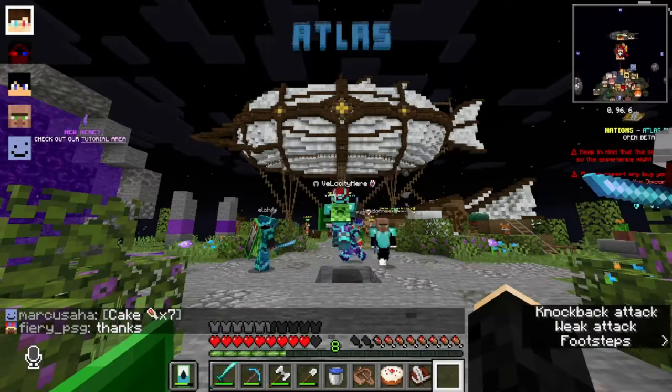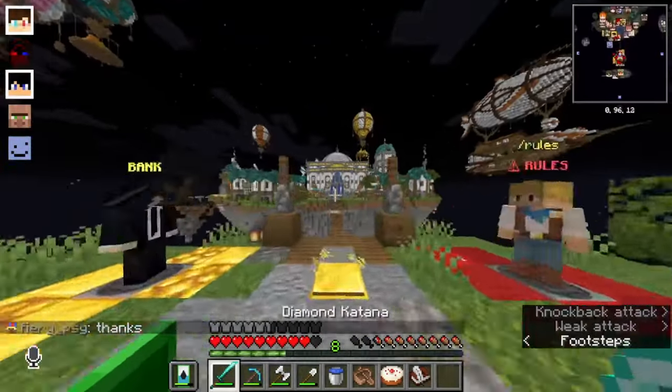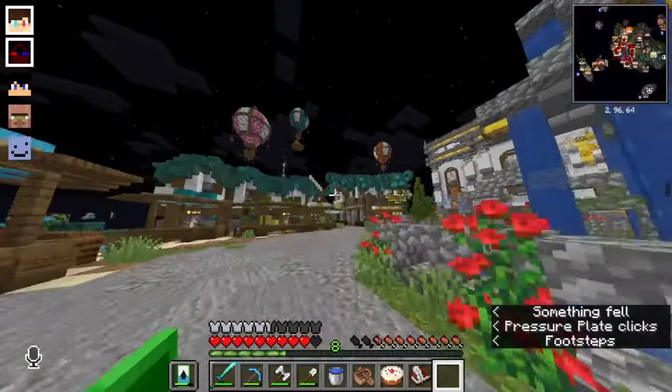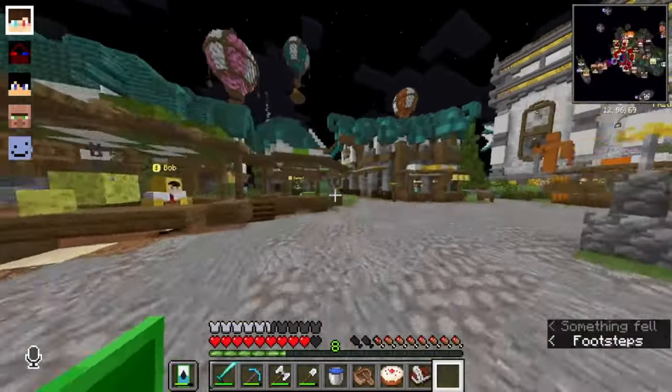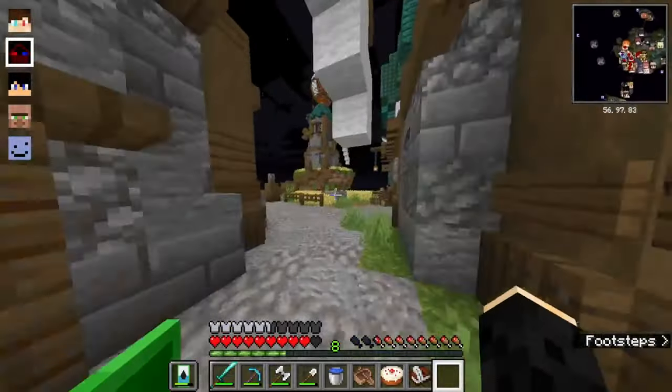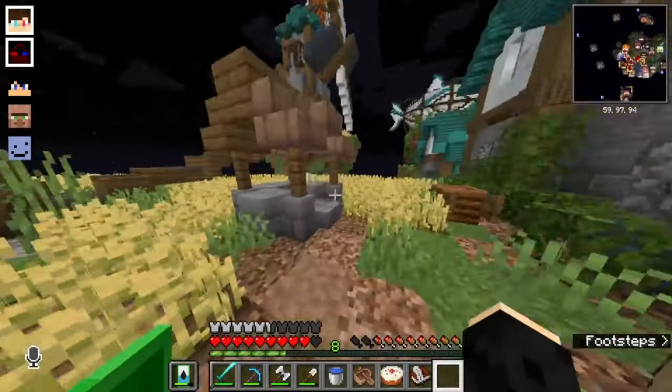Now that we're in the aether, what we're going to want to do is head to this bank over here. We're going to go left past this, past the slime shop. Once we hit the wheat, we're going to keep going straight until we hit the wheat farm. And then we're going to jump in this well on the right.